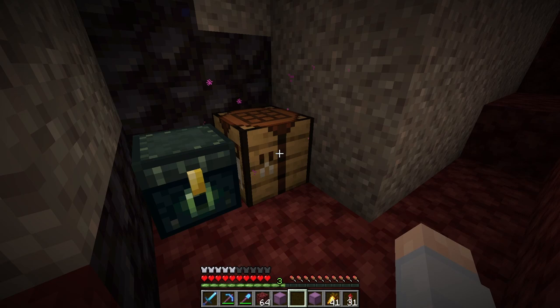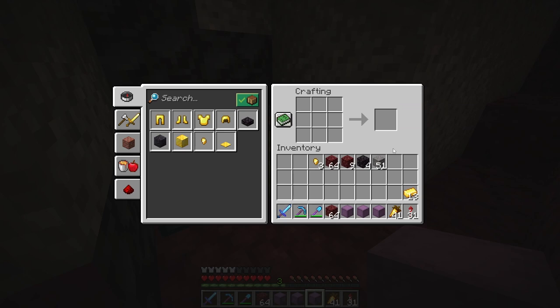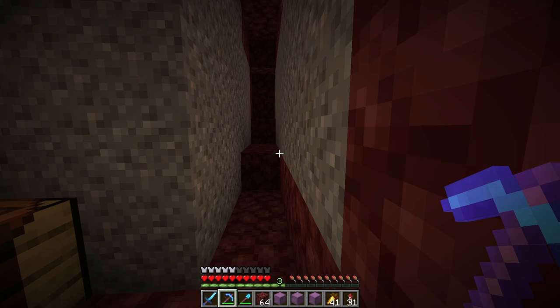I've brought a couple of shulker boxes so that we can store away all of the gold and quartz that we mine. I'm going to use my fortune pickaxe so that it mends itself as we go and we don't have to worry about coming back out to repair it. I'm just going to use the strip mining method. I feel like it works pretty well, but that's kind of boring to watch, so I will check back in maybe an hour and see how many ancient debris I found.